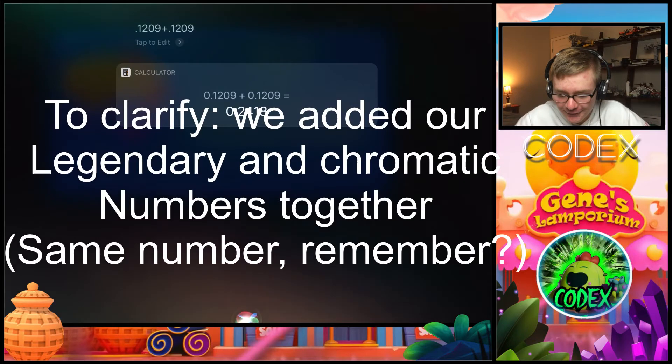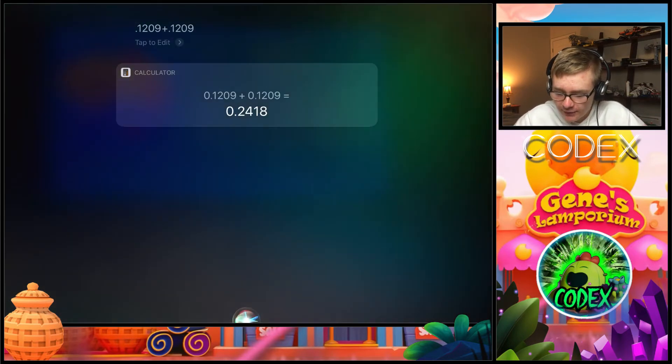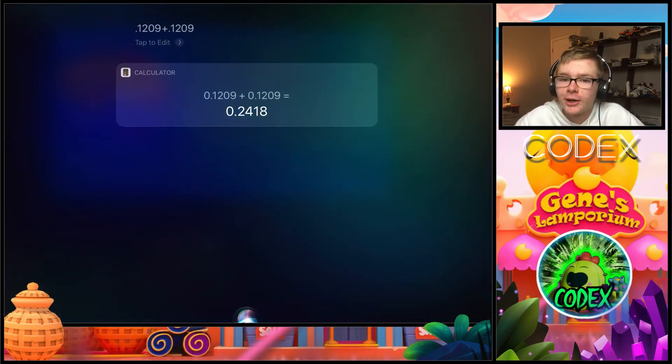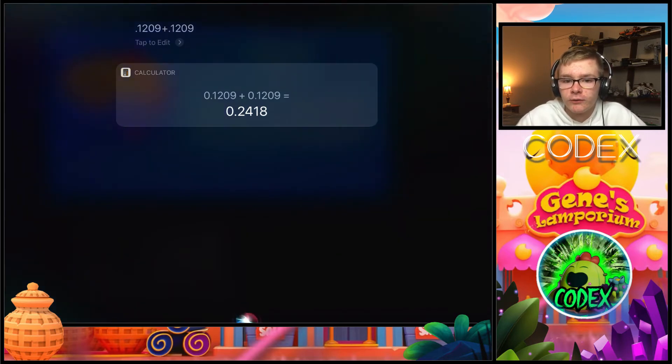We're never going to actually add those two numbers up manually — we are way too lazy to do that. So we just used Siri and she gave us a 0.2418 grand total. Now we're going to go into our calculator app and use this equation to convert these numbers into some real numbers that you guys can understand.